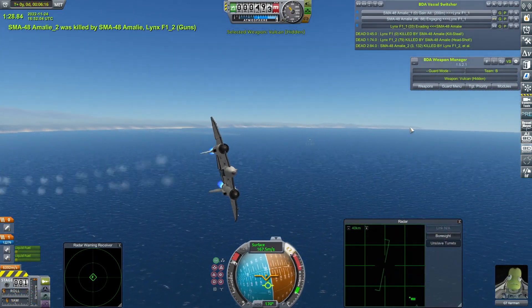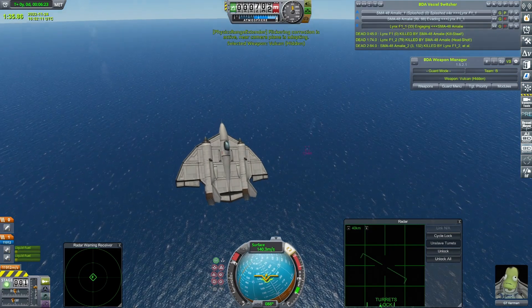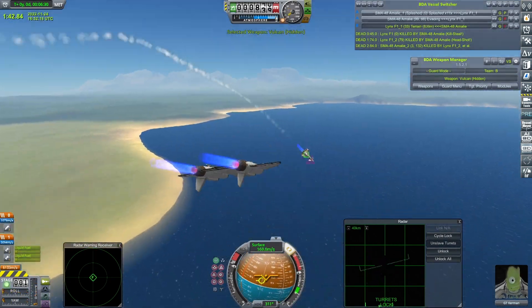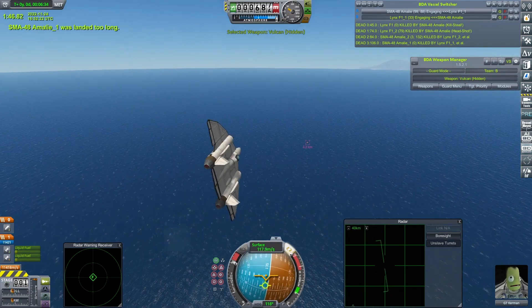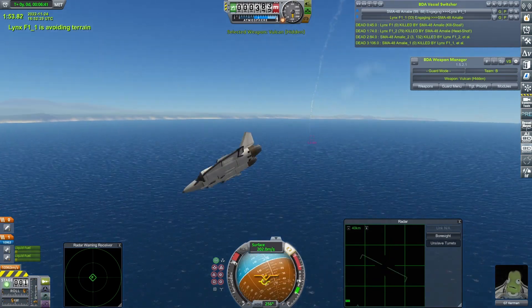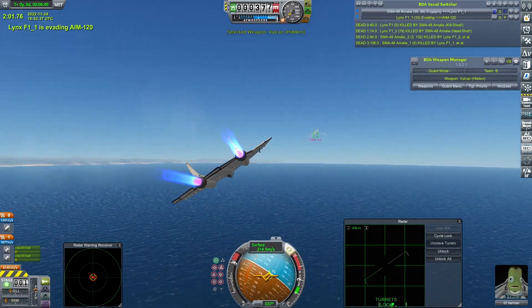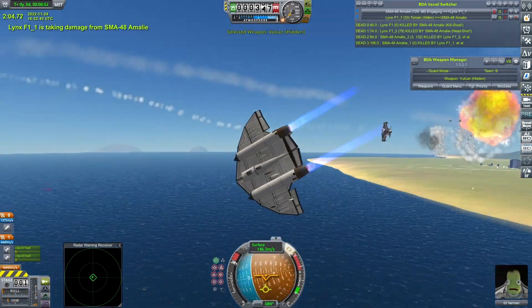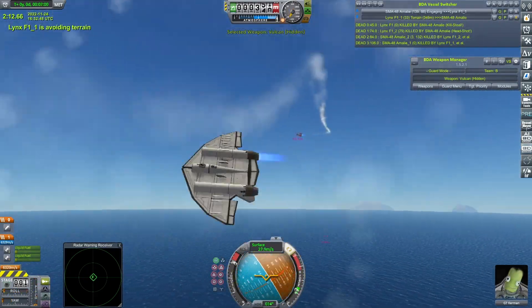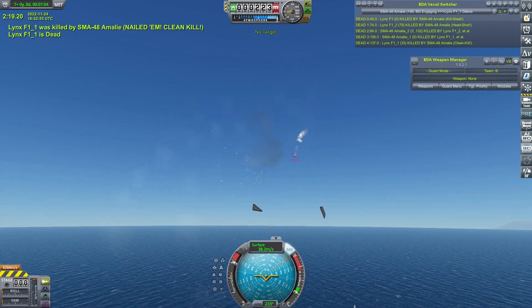One of the other SMA-48s has crashed — it must have been damaged or something. So it is down to one on one. This Lynx is distracted by the SMA-48 that crashed in the ocean — now that's timed out and disappeared from the vessel switcher. GT Kerman — is he missing a wing section? Doesn't seem to be great at getting around. A Sidewinder comes in, he manages to avoid it, but doesn't avoid the guns. Now missing his radar pod, one of the engines is gone. And with the Lynxes, that is their Achilles heel — it puts them into a flat spin, making them a sitting duck.